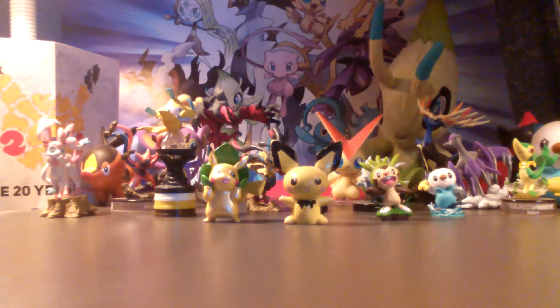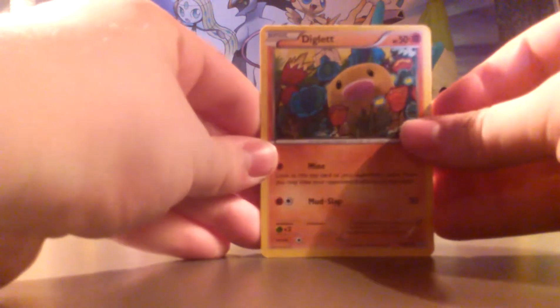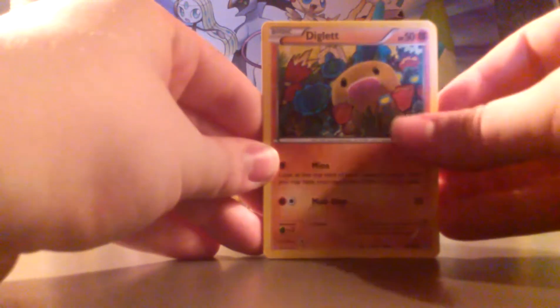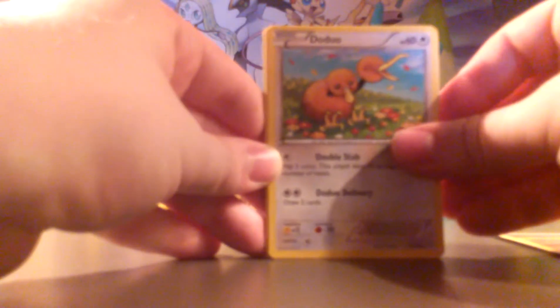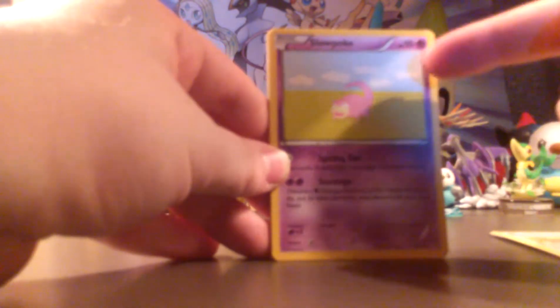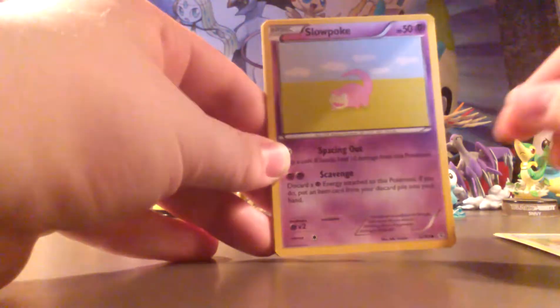So we're going to go into the Pikachu pack. Shout out to the 20th anniversary — the little Pikachu I have here with the little leaf is freaking adorable. It did not seem to come with a promo for the online card game — I don't play it as often as I'd like to. Alright: Diglett — that Diglett looks so funny, just looks so out of place right there. Another energy, Doduo, Slowpoke — this is probably my favorite art, he's just out there in the middle of nothing.